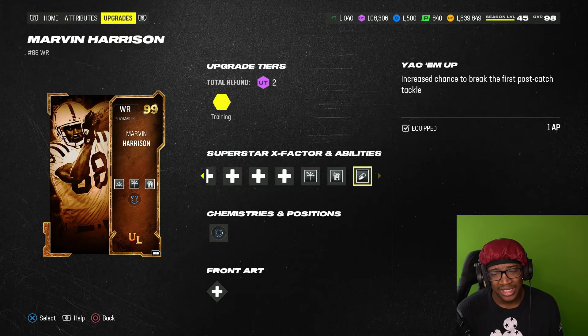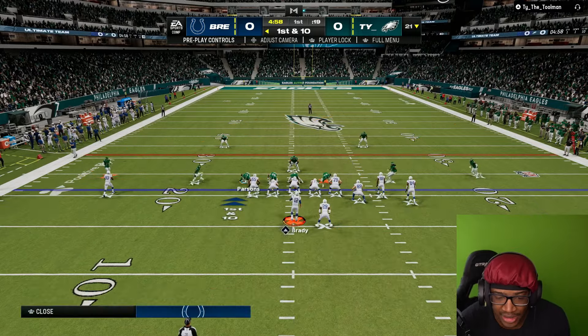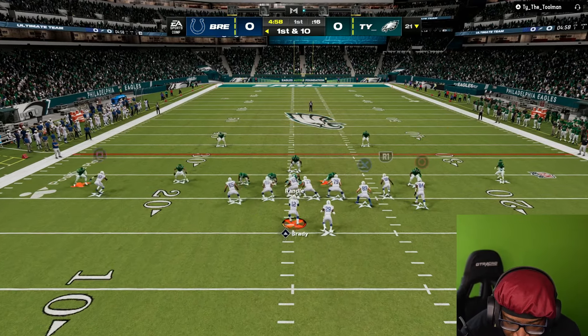Those are going to be your top three slot receivers — you have IU, you have Odell, you have him, and maybe even D-Hop. It just depends. We're going to test and see how he is. This is the gameplay, y'all. Let's see what we got here. This should be very fun.